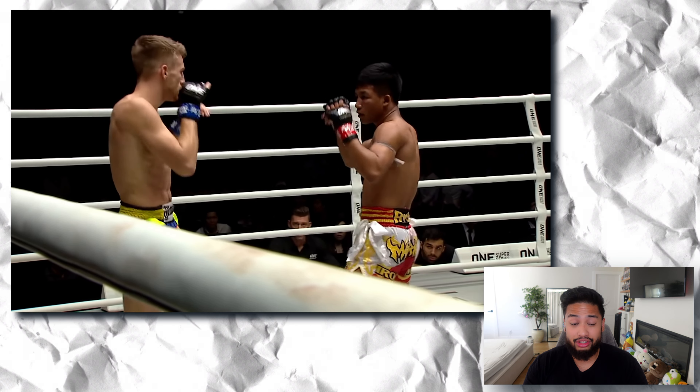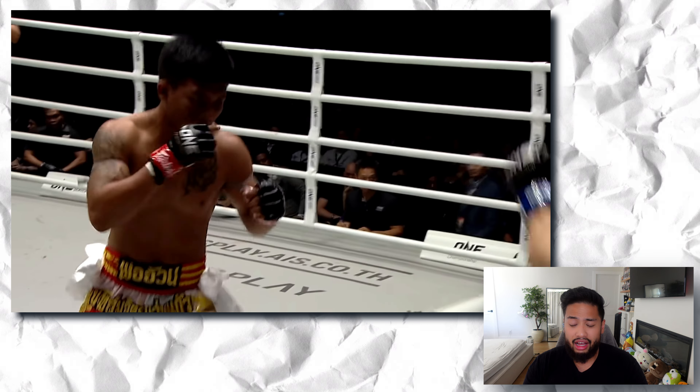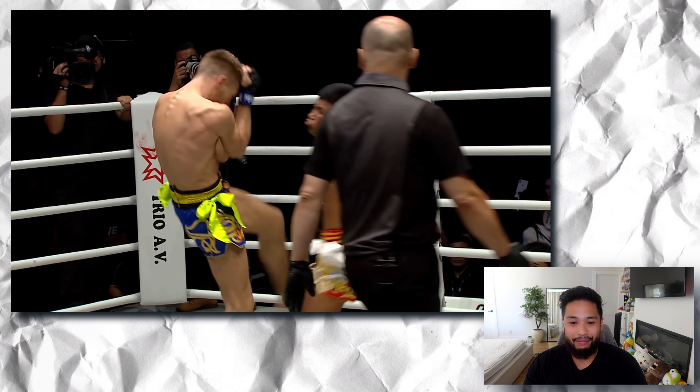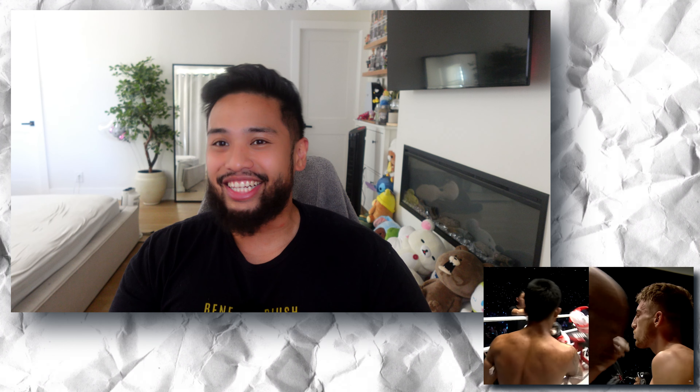The only time it goes in Raw Tang's favor is when the pressure starts happening. At distance, Haggerty has him — nice tip to the face, very hard to counter. Nice elbow by Haggerty. Round one goes to Raw Tang clearly because of that knockdown. It was a tip to the face first, then Raw Tang punished him with a solid liver shot. In Muay Thai, you never want to tip someone in the face — the face is the cleanest part of the body and the bottom of the foot is the dirtiest, so it's a sign of disrespect. Raw Tang took that personally.